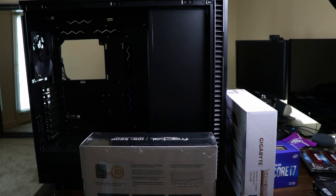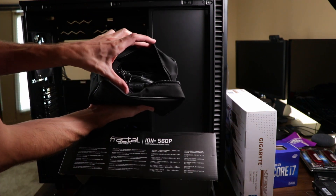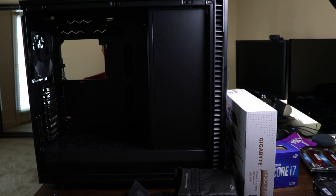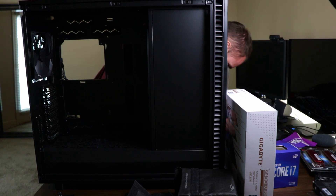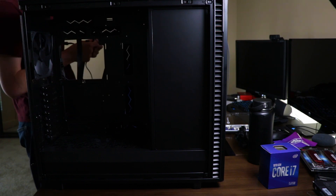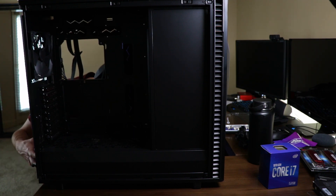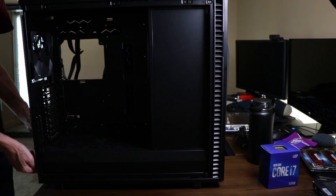The first thing I installed was the power supply. I selected the Fractal Design ION Plus 560P — an 80 Plus Platinum certified, 560 watt, fully modular compact ATX power supply. Based on my calculations, this should give me just enough power once the system is fully built out, and it will also support drive upgrades from the 4TB hard drives I'm going with now all the way up to 10TB hard drives spinning at 7200 RPM.